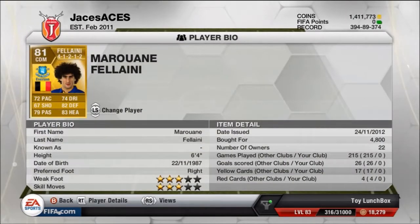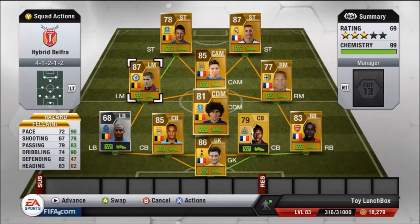At center defensive mid we have Marouane Fellaini at 4,800 coins — 3 star skill, 3 star weak foot, 72 pace, 82 defending, and 83 headering. I'm going to score a couple of headers with him, which you'll see in the goals coming up.